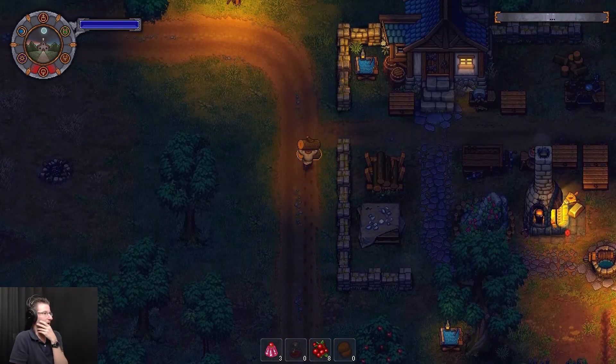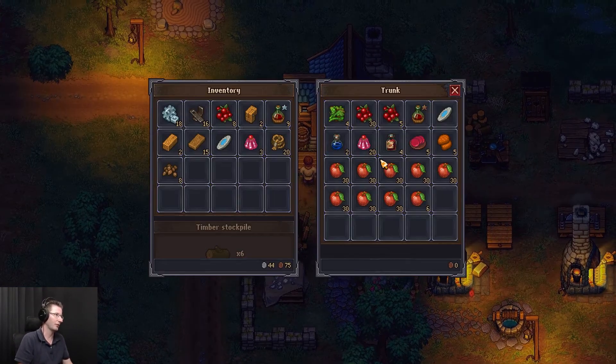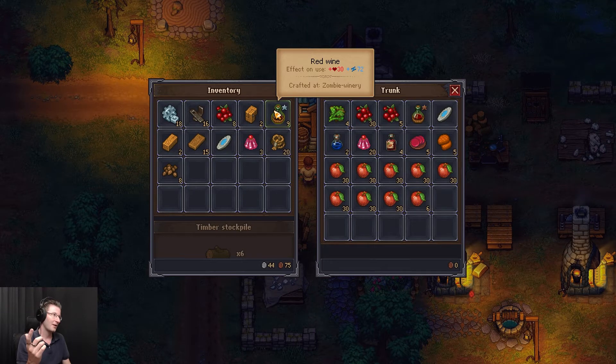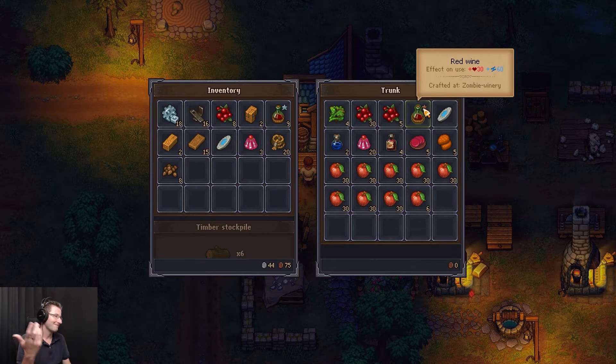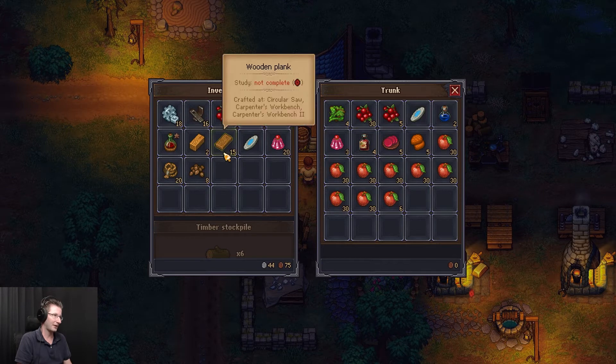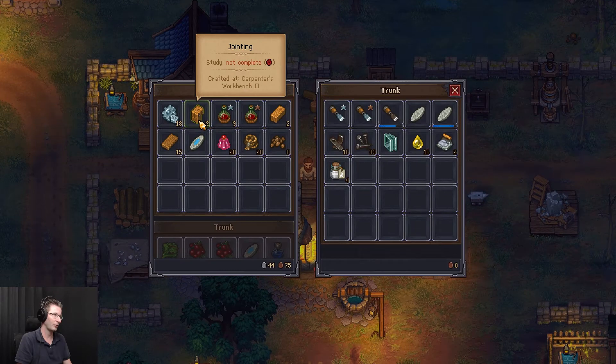That wouldn't be a terrible idea, because if you look here, copper wine is still plus 30 health and 60 energy — that's pretty nice. Health potions are the easiest thing to make. If I'm making silver wine: 30 health, 72 energy. Seems like it might be a decent idea. Let's grab all of these and then put three back, get rid of the berries, and then start storing some of this stuff.